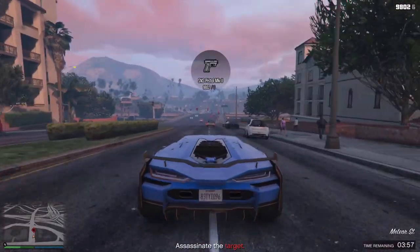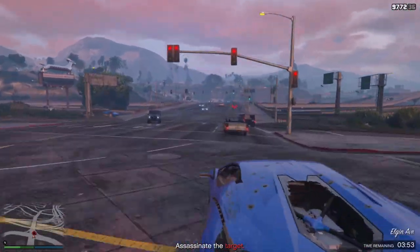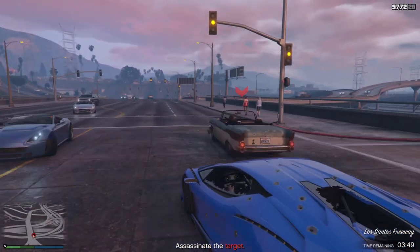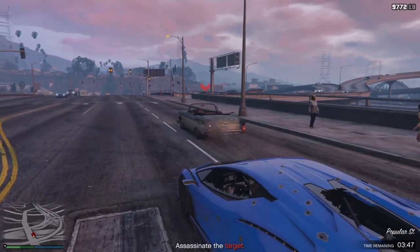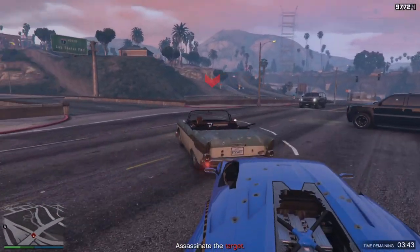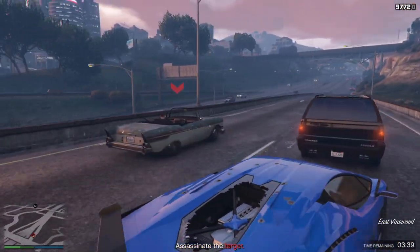Funnily enough, on this one you can actually just shoot the car until it catches on fire. I was testing this out to see if there are other ways to do it. The way you want to do this is shoot his car — don't kill the guy, just shoot the car and let it catch on fire until it blows up. That is the best way to do this. This one is kind of weird because there are no stashed items anywhere.